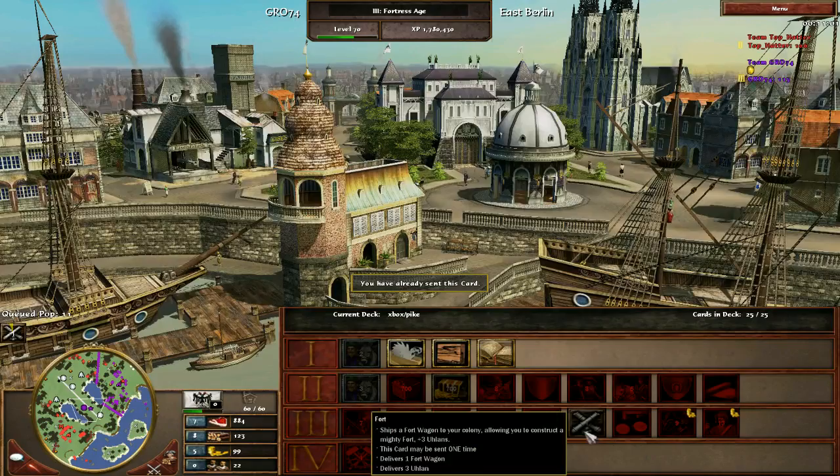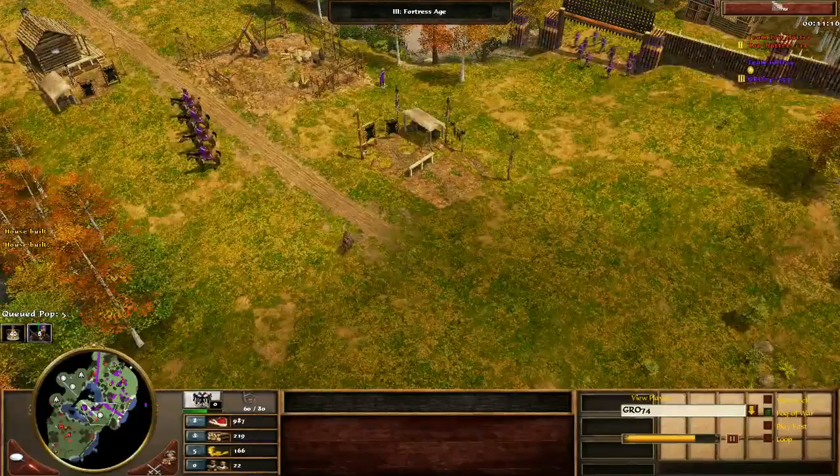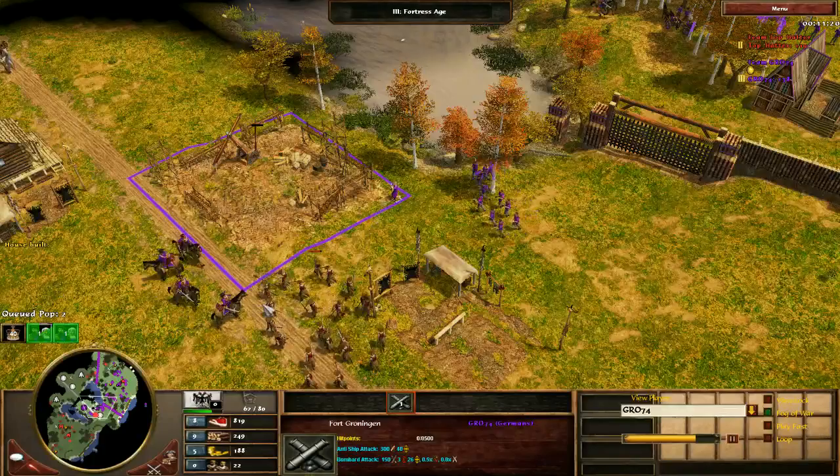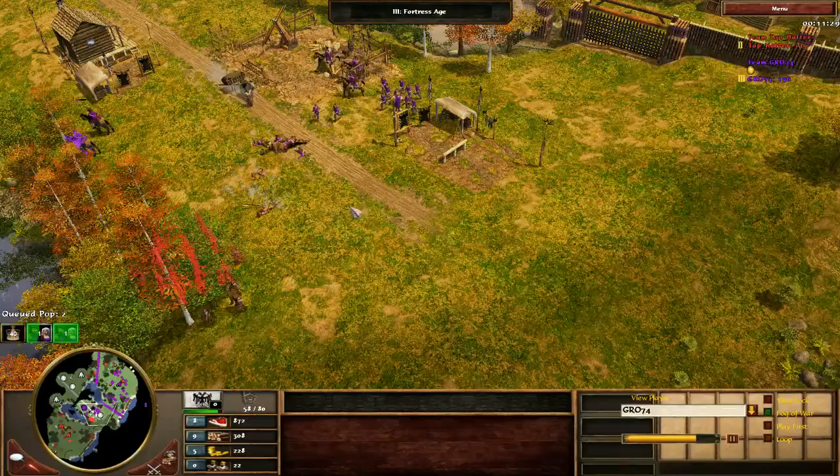You've already sent resources into defending this choke — you don't need to sink more resources. If this was eight skirms, you'd be in a lot scarier of a position, but it's not eight skirms, it's a fort, and your timing pressure here is not going to be scary. It's just going to allow Japan to continue to mass units. Take that fort out of your deck. You should be 100% sending eight skirms right now. He's got a lot of Uhlans — not the greatest against your composition, but he's got enough of them that it's probably just going to work.